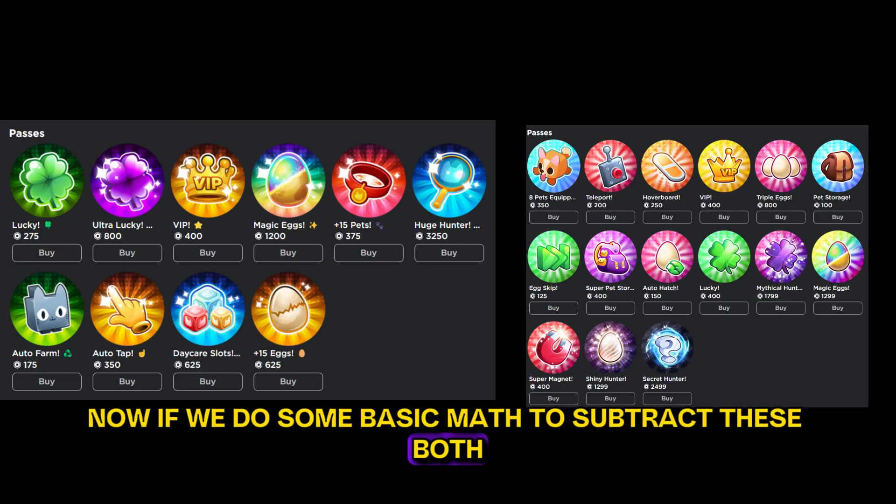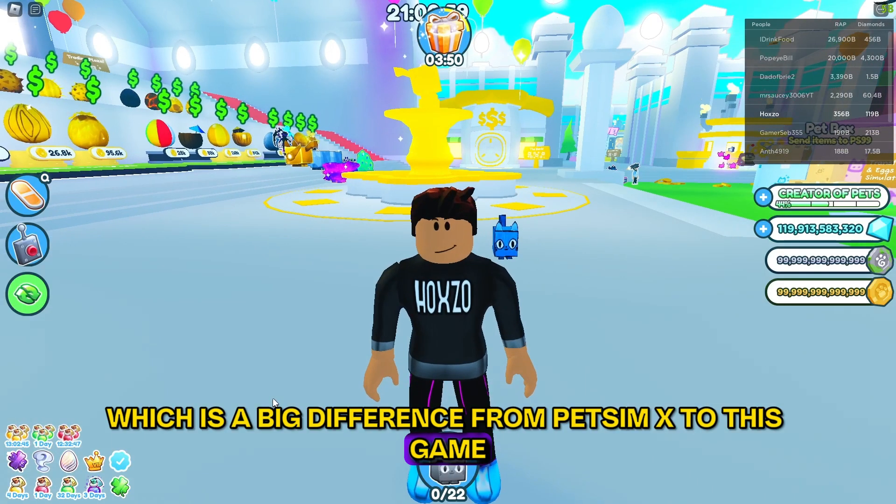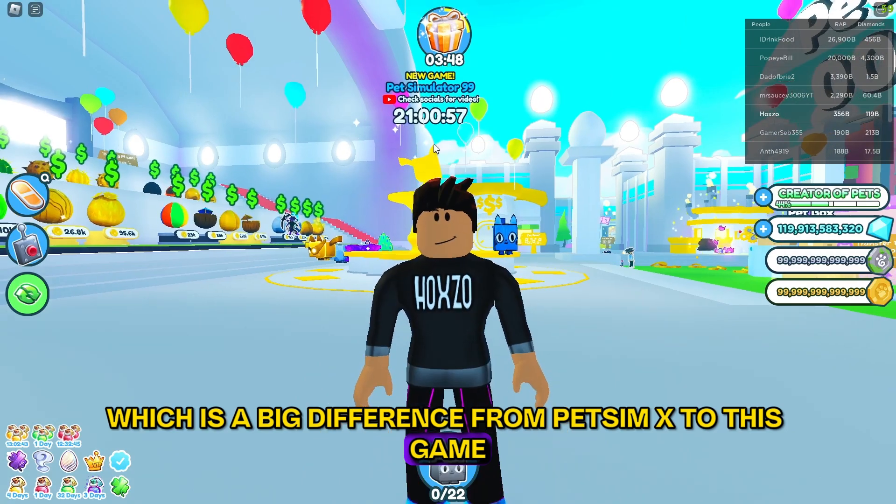Now if we do some basic math to subtract these both, we will get 6,595 Robux difference, which is a big difference from Petsim X to this game. Thank you.